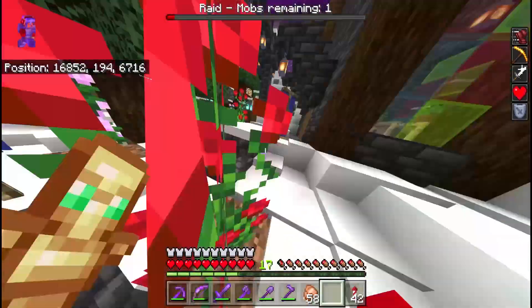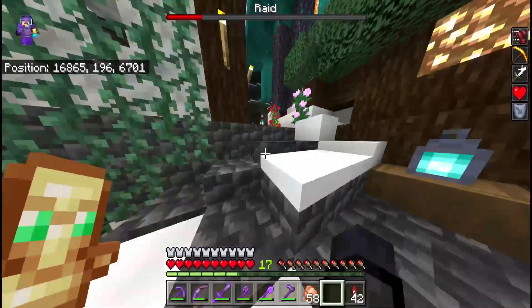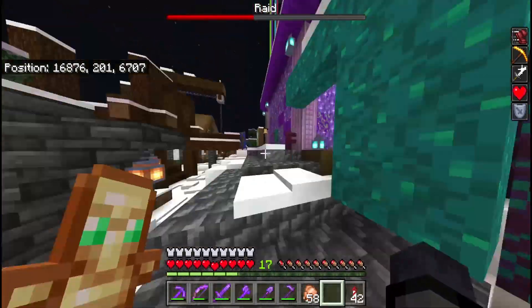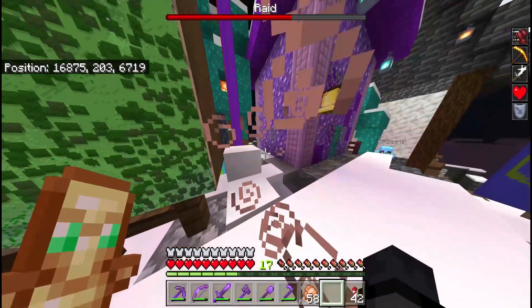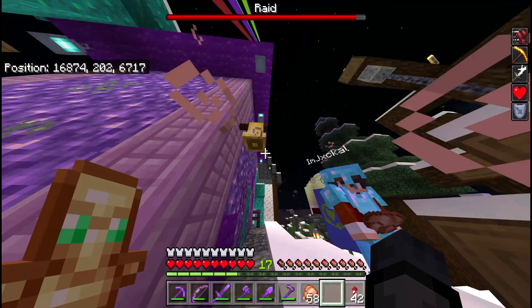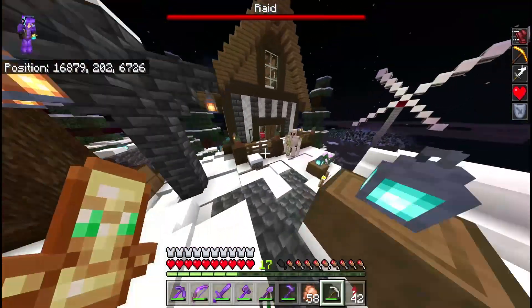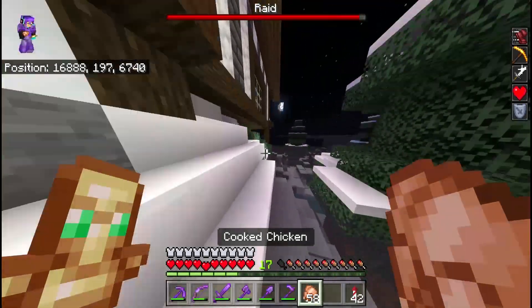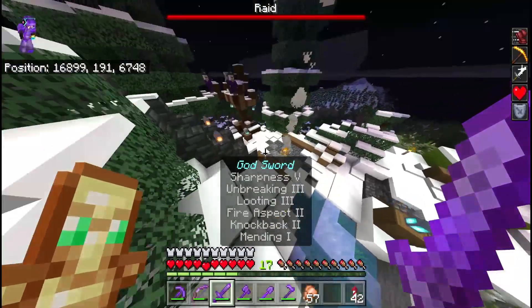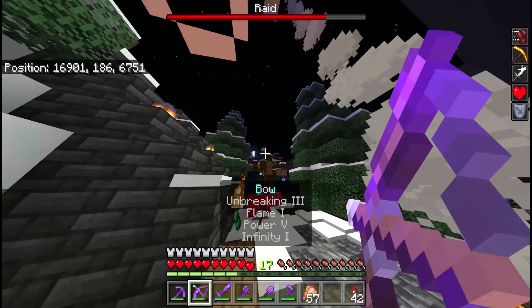I think I just saw him - he's dying. The iron golems must be doing work, finding all these stragglers. The bell also lets you know - if you want to get the villagers inside a house, it's best to ring a bell. He dropped an iron pickaxe - yeah, they drop iron tools. Now there are witches, so watch yourself.